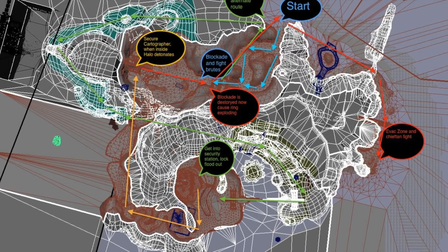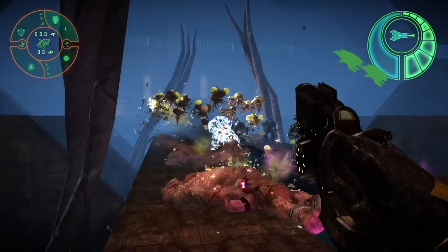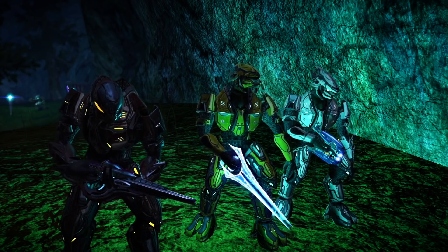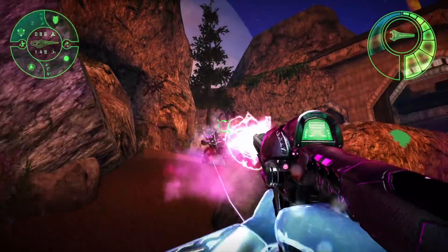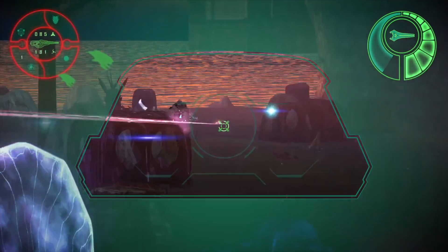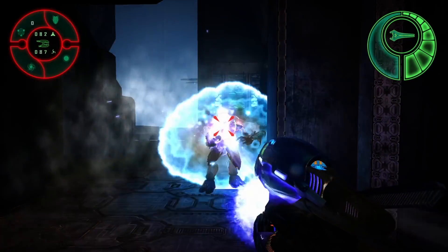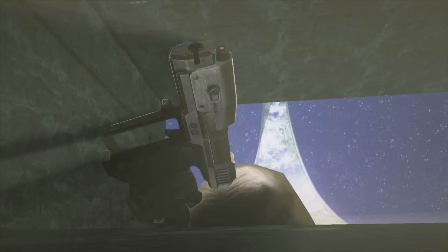Why did the Commander who became the Arbiter turn his attention to the Flood? What was the simmering conflict with the Brutes, and why did he not pay attention to the Master Chief until it was too late to stop the destruction of the Pillar of Autumn? All elements of his trial in Halo 2 tie into the story here, as the Brutes rebel when he leads them against the Flood. The whole thing culminates in a boss fight reimagining the Tartarus fight from Halo 2. The mission goes in reverse, with former vehicle sections becoming on-foot and Warthog areas becoming Ghost areas, plus an emphasis on spooky Flood-infested Forerunner facilities.